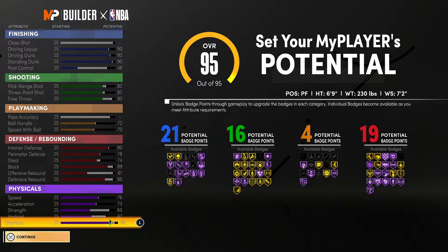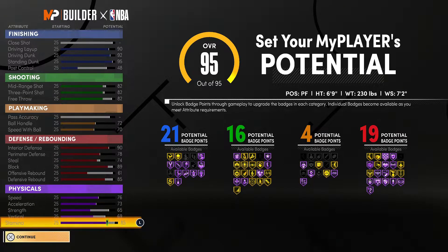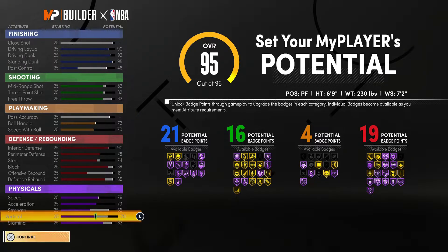The only time you might have to pass the ball is if you get a rebound, and hopefully your guards have enough IQ to come back to you to get the ball, because you don't have any pass accuracy. For physicals, we never leave that alone — speed, we get as much as we can. That's why we took the weight down. Strength and acceleration, we don't leave anything blank on this build. This is a complete build.